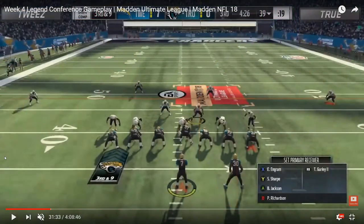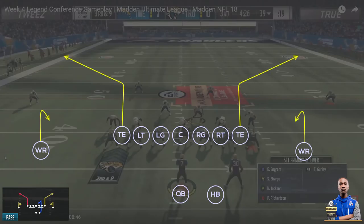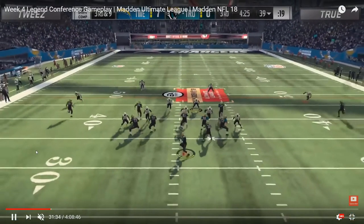This next play is from True Boy running the run heavy playbook: gun ace hitch corner. This is the only playbook this play is in, and it does a great job of attacking people who like to run really aggressive Tampa Two style blitzes — basically sending five or six guys and leaving the entire middle of the field to their user defender. This is a great way to attack it — it's literally just a smash concept on both sides.